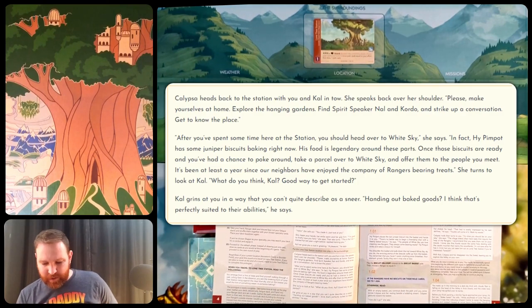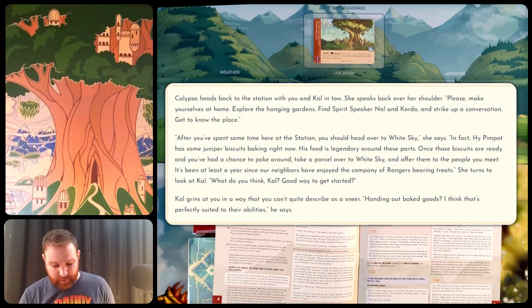Calypso heads back to the station with you and Cal in tow. She speaks back over her shoulder: 'Please make yourselves at home. Explore the Hanging Gardens. Find Spirit, Speaker, Nal, and Kordo and strike up a conversation. Get to know the place. After you spend some time here at the station, you should head over to White Sky. In fact, High Pimpot has some juniper biscuits baking right now. His food is legendary around these parts. Once those biscuits are ready and you've had a chance to poke around, take a parcel over to White Sky and offer them to the people you meet. It's been at least a year since our neighbors have enjoyed the company of rangers bearing treats.' She turns to Cal: 'Good way to get started?' Cal grins: 'Handing out baked goods? I think that's perfectly suited to their abilities.'